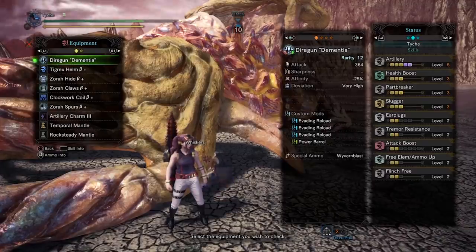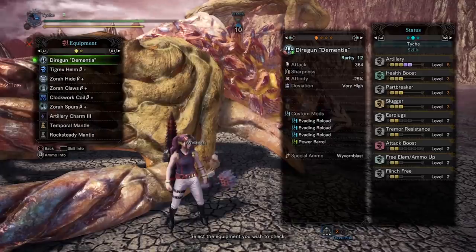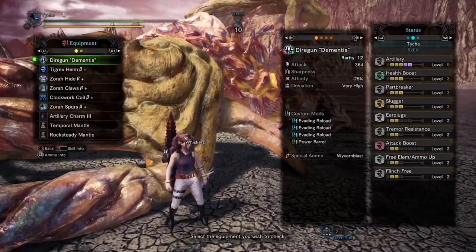For higher DPS, you want to run Special Ammo Boost instead of Health Boost, but Health Boost is nice to make sure you don't get wombo comboed. For Sticky 3, you can run either the Garuga or the Nargacuga Light Bowgun. Both of these run 2 recoil mods as well as 2 sliding reload mods. Anyway, let's get back to talking about how Shara's scalp break HP is 50% of her max HP.